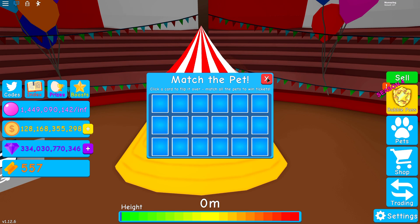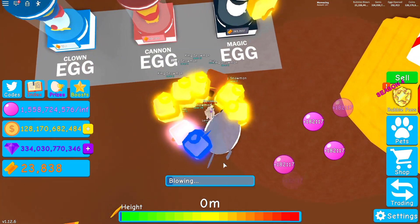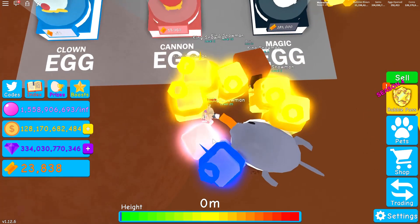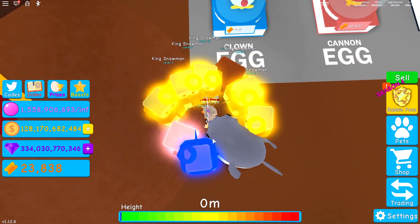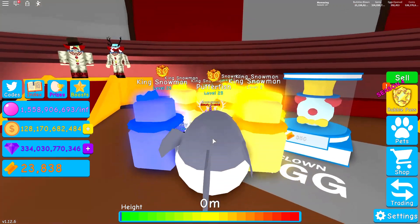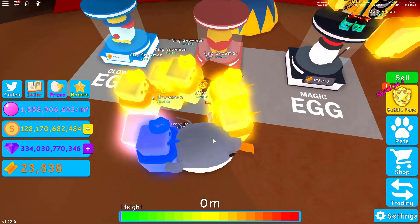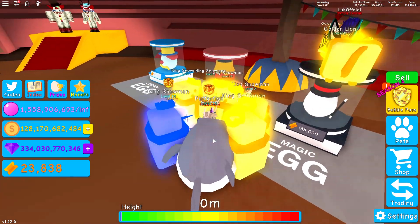Let's take a look at the eggs now. The top egg is the Magic Egg for 185,000, we've got the Cannon Egg for 65,000, and we've got the Clown Egg for 550 - I can't afford the second egg either right now.